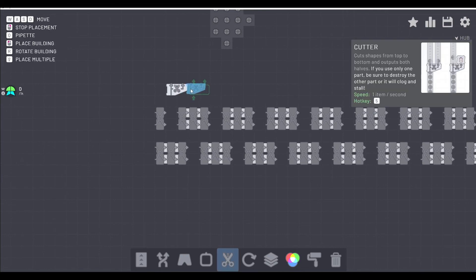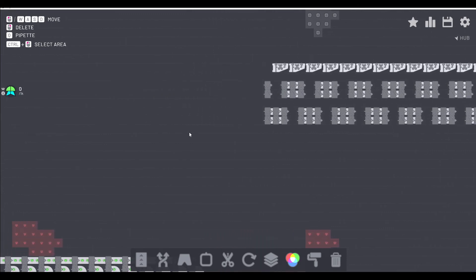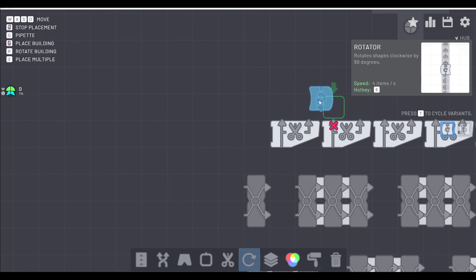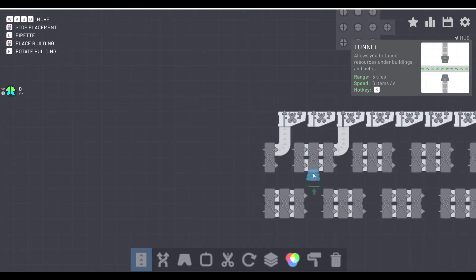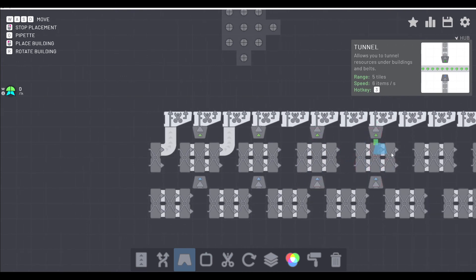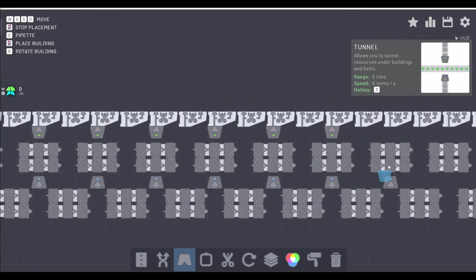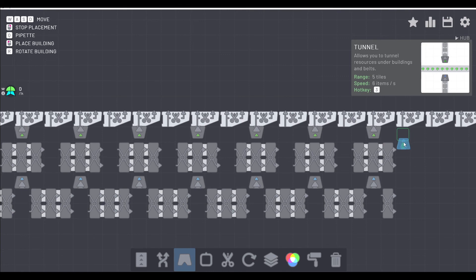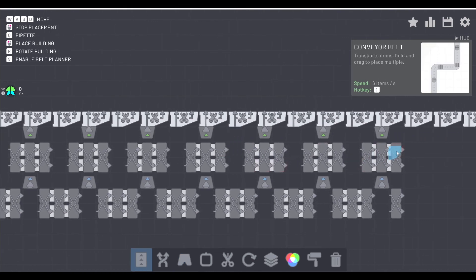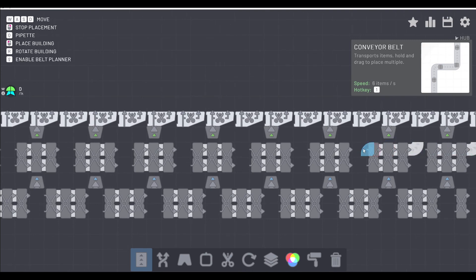I think I grabbed something I wasn't supposed to grab - anyway. I kind of botched the laying out of the slicers. There's a row of slicers and I had to create a dead space of one row between the top row of balancers and the slicers. That gets filled up. Ideally, you want 24 sets - 24 slicers and 24 stackers. But the stackers and the slicers are offset from one another with rotators in between.